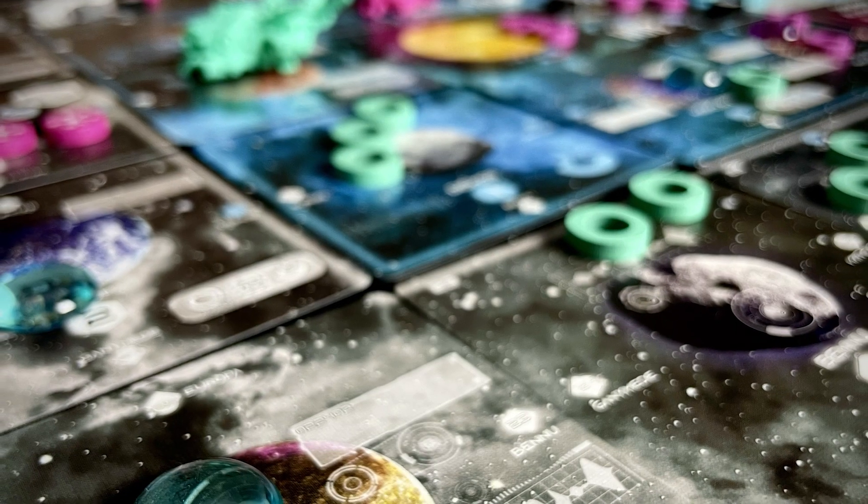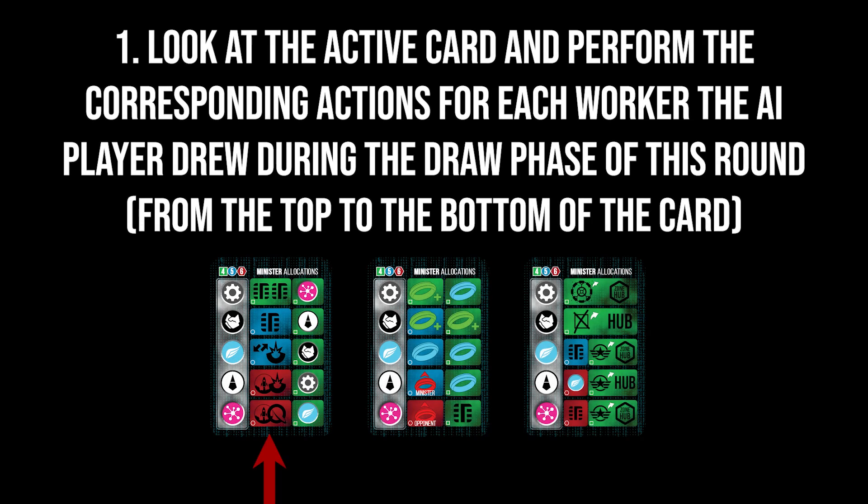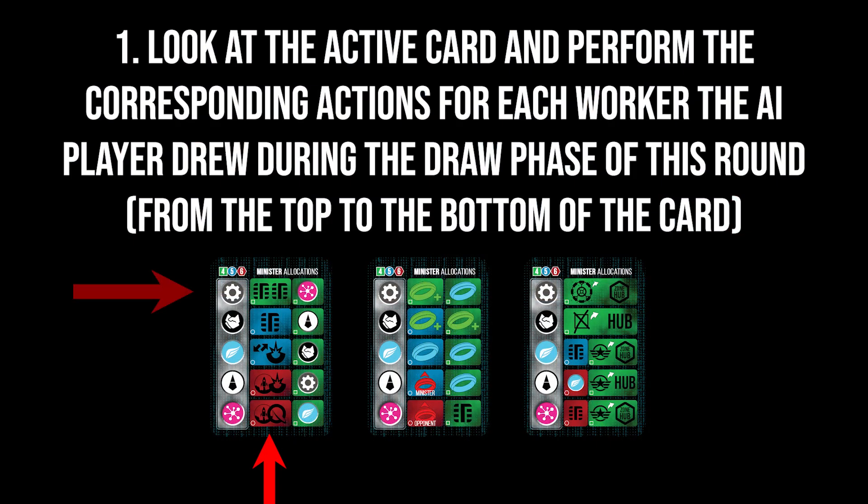During the assign workers phase, the AI players will do nothing, whereas human players play as normal. And during the action phase, you'll need to perform the following actions for each AI player, starting with the AI player who either has or is closest to getting the first player token. Number 1: Look at the far left Minister card — this is the active card. Perform the corresponding actions for each worker the AI player drew during the draw phase of this round, as indicated on the action card. Do this from the top to the bottom of the card, with any engineers they drew performing actions first, and algorithms last.